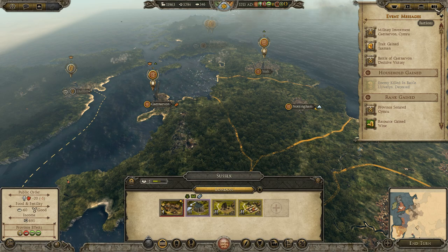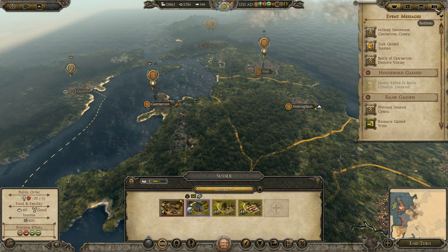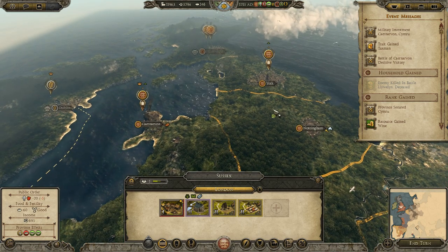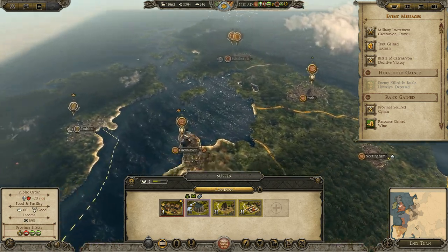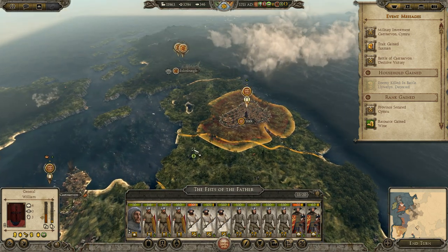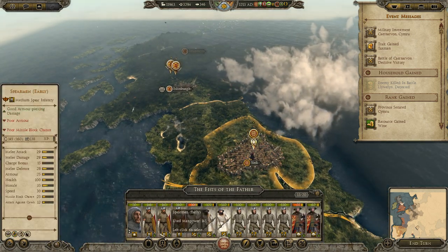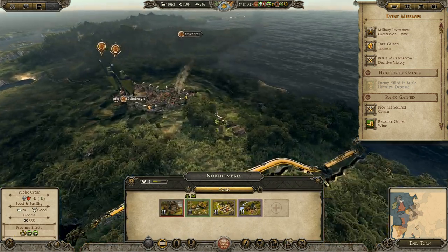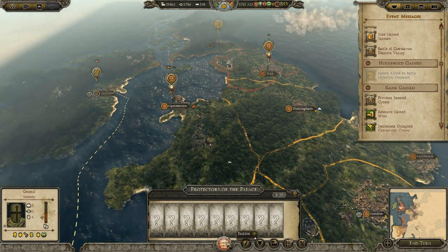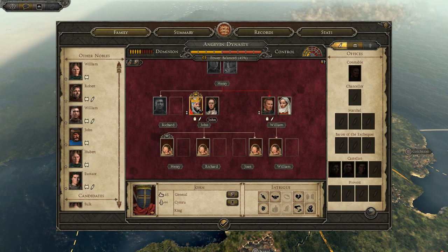Hello everyone, Proxy War here, welcome back to the channel. This is part two of my England campaign for the 1212 AD mod for Total War Attila. We're picking up where we left off — we just conquered Wales and sent our half-brother William to York to replenish and get more men as we start gearing up for war against Scotland. We should be able to take them out this episode.